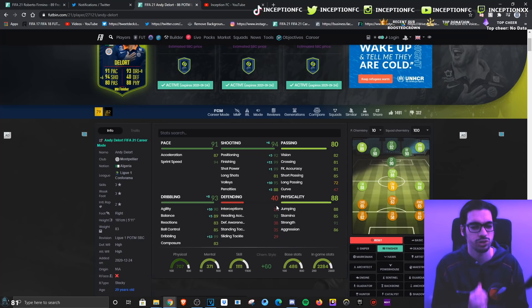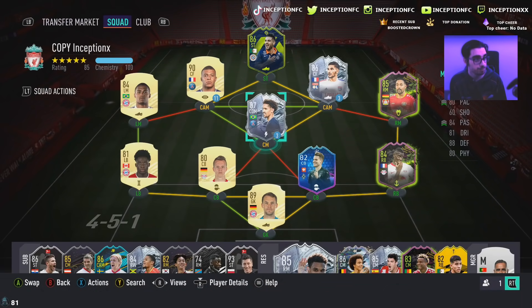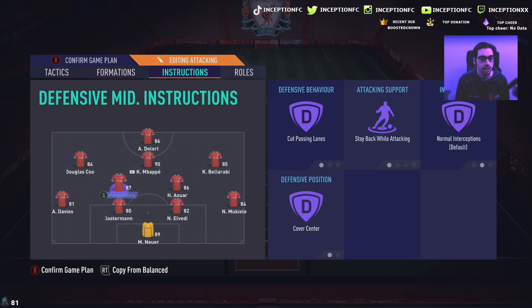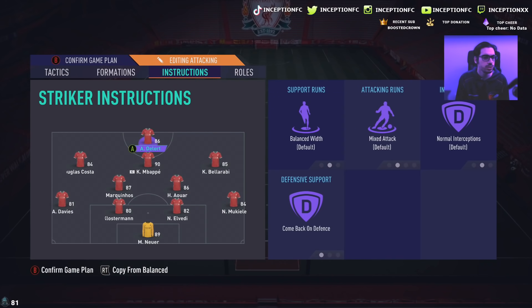He is a 5'11" player with apparently a stocky body type in game. I do think it makes the most sense to boost his dribbling as much as possible with the finisher chemistry style in the striker area, because with his 98 shot power for base card stats, that's going to be very important. He also has some pretty good physical stats at 91 strength, 85 stamina, 88 jumping, and 86 aggression. We're going to use the 4-2-3-1 balance tactics with him on comeback in defense. I'm curious to see how he works off Mbappe — if Mbappe occupies his position and Delorte starts to occupy the CAM spot.